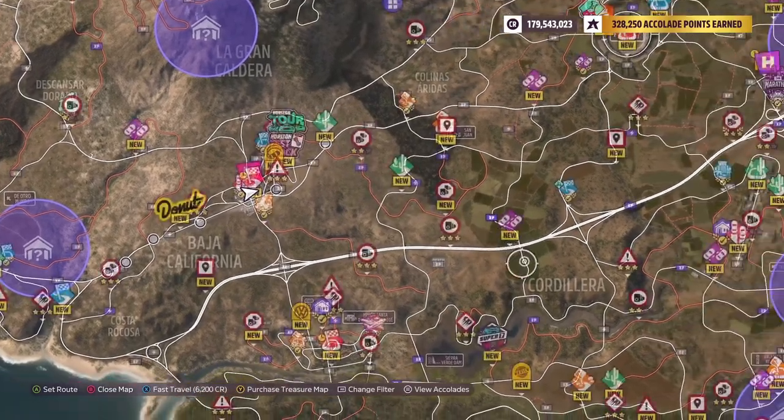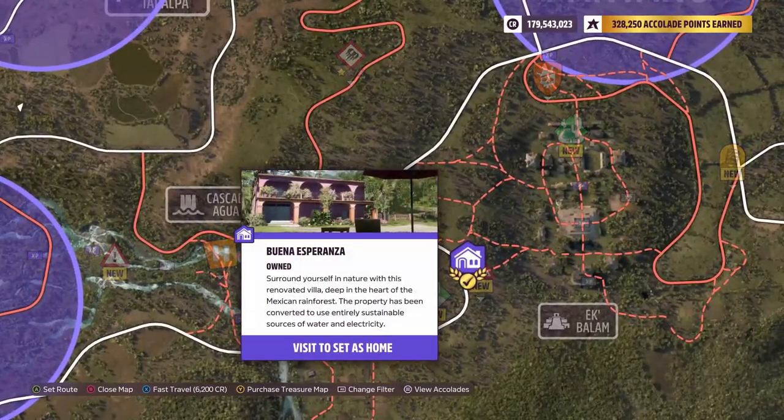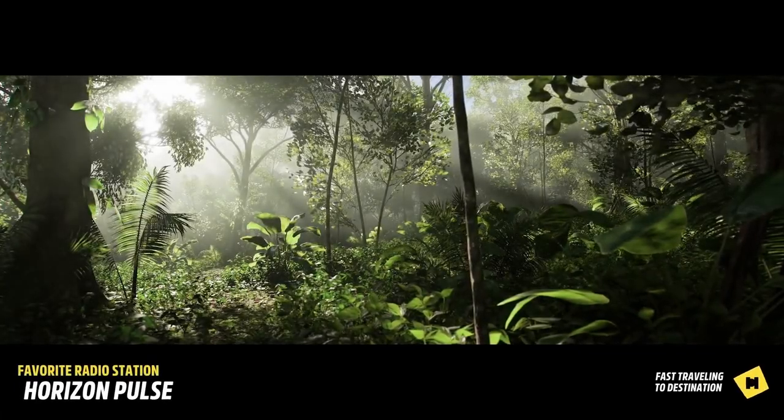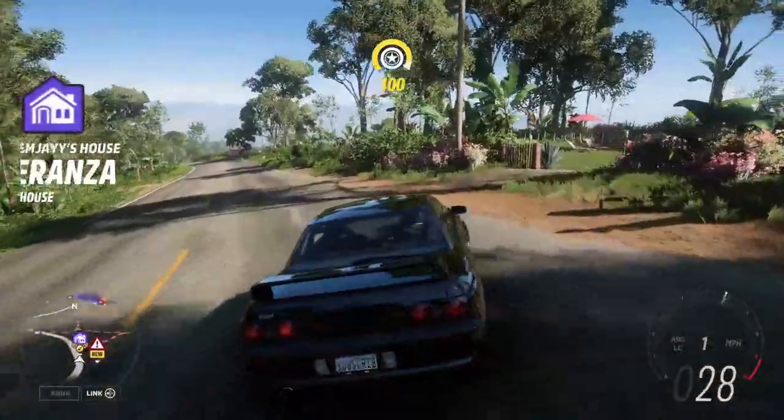Alright, so for the first photoshoot location, I'm going to take you guys all the way down here to this house — the Buena Esperanza house. Let me fast travel over there. Alright, here we are, pulling up in the R32 GTR, of course.